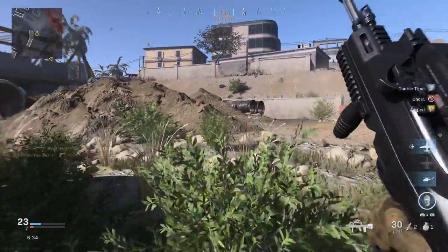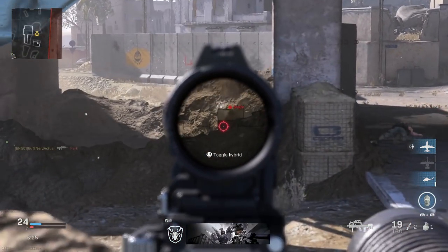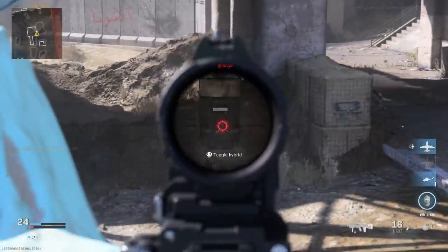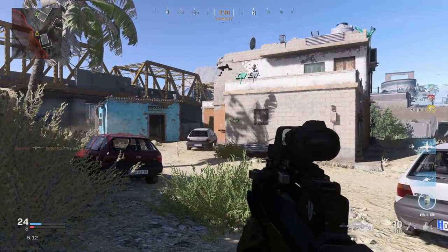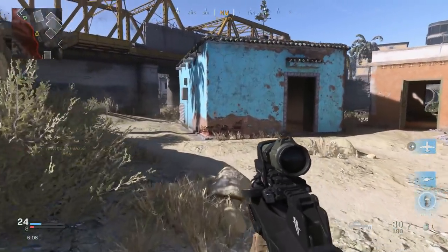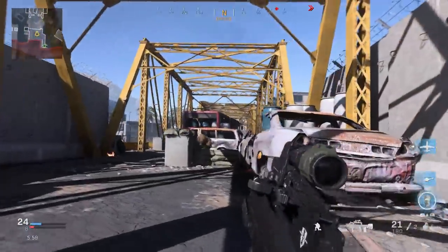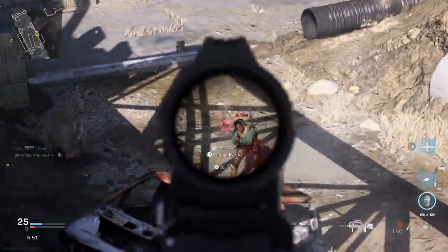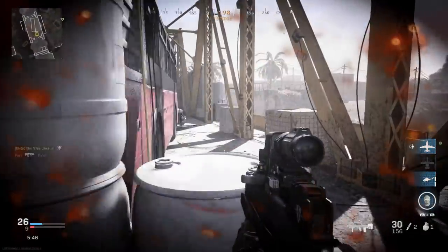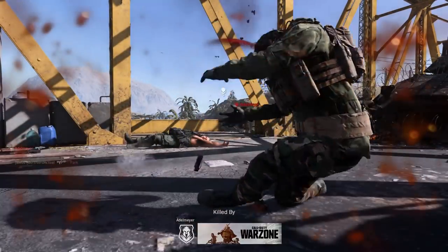The FAMAS was initially developed and put into service in 1978 through the present, with a design period of 1967 through 1971. In single fire you can see the recoil on the weapon again. The different variants of the FAMAS include the F1, the F1 Valerice CA which we're covering, the G1, and the G2. The muzzle climb on the weapon means it's not always a one-burst kill if you don't hit all of your shots — watch out for that.